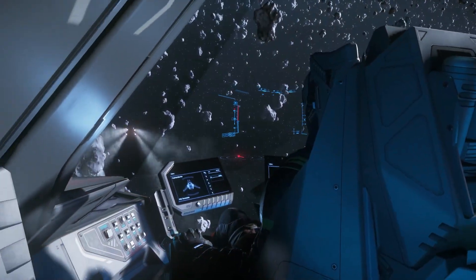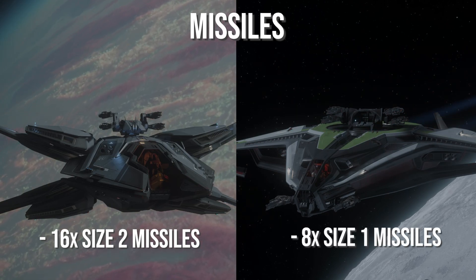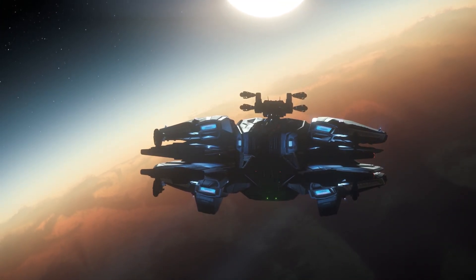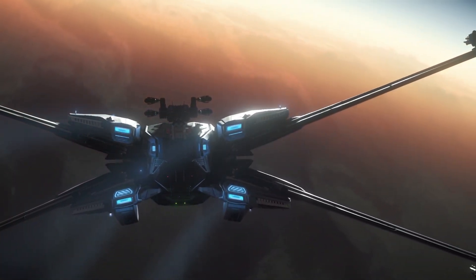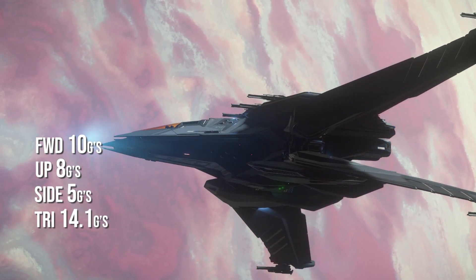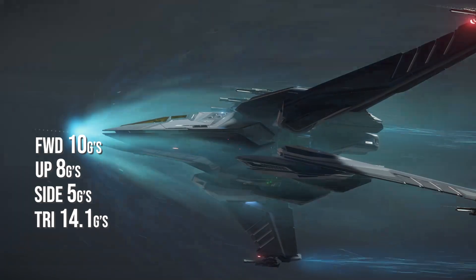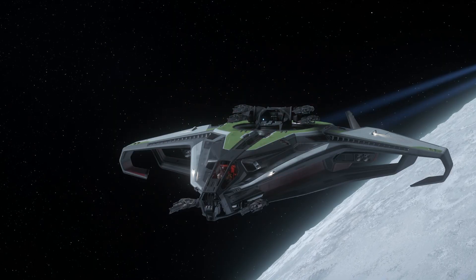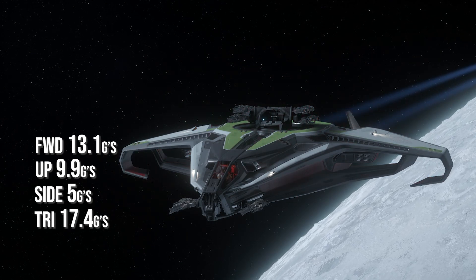Next up on missiles, the Scorpius comes stock with 16 size-2 missiles, with the Hurricane maxing out at 8 size-1 missiles. However, if you do a lot of combat in Star Citizen, you'll know that missiles aren't everything. Next on engines, one of the things I noticed right away in the Scorpius was having pretty weak maneuvering thrusters. My suspicions were confirmed when the Scorpius clocked 10G's forward, 8G's up, 5G's to the left, and 14.1G's tricording. Tricording, for those who don't know, is engaging three different directions at the same time while decoupled — in this case up, forward, and left. The Hurricane came out on top with 13.1G's forward, 9.9G's up, 5G's to the side, and 17.4G's tricording.